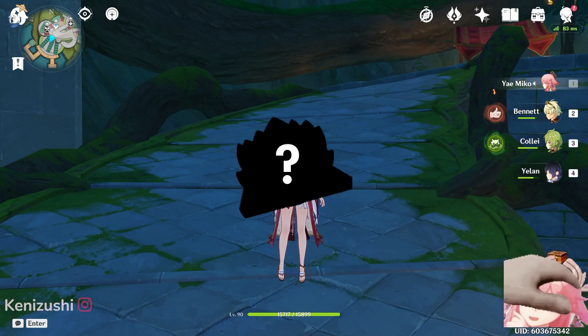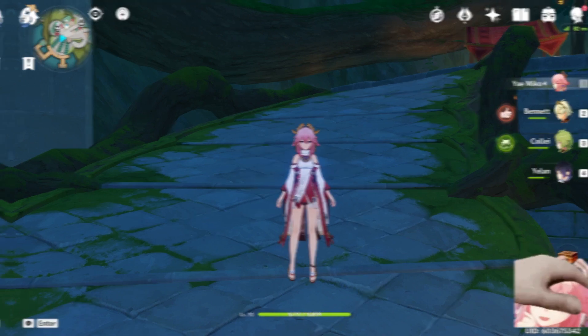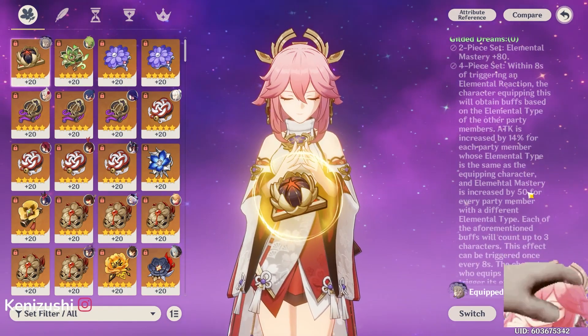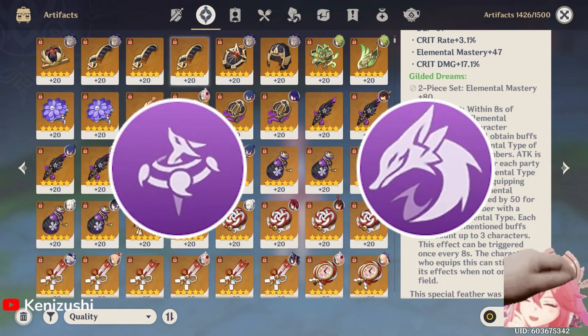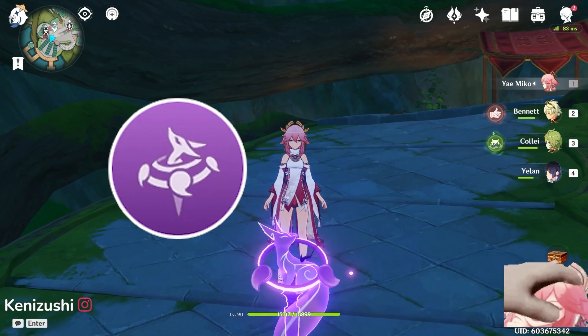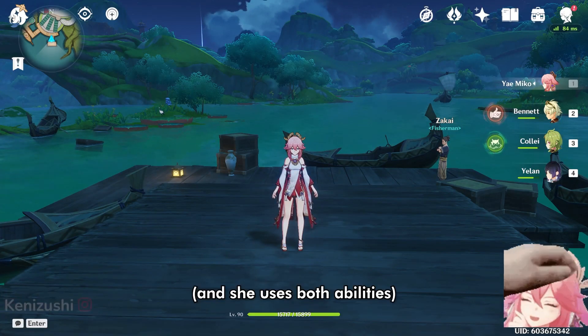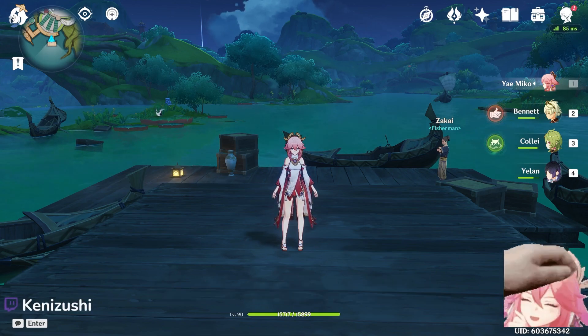There is an artifact set that I feel like everyone should run: the new four-piece Gilded Dreams. There are multiple reasons why I really like this set on Yaimiko. Basically, it gives attack and Elemental Mastery, both of which benefit her. Her E is Elemental Mastery buffed and her burst is attack buffed, so she can use both stats, which is very nice because you can overall boost the damage of both her E and her burst.